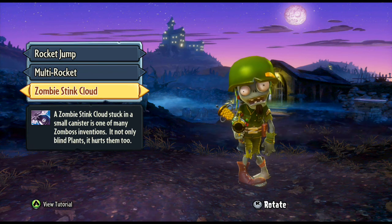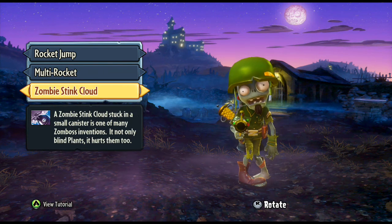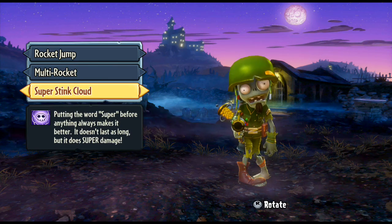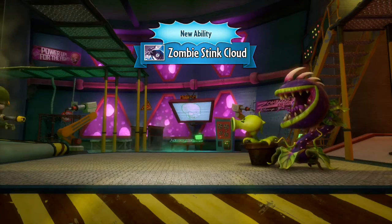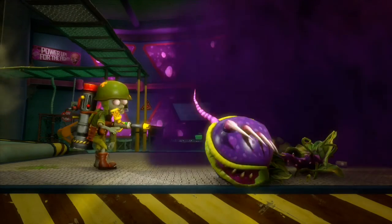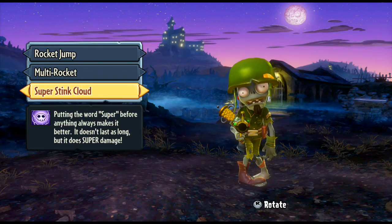Then you've also got the zombie stink cloud — it's basically a smoke grenade, but any plants that go into it pretty much get killed. They just slowly die. It can blind plant pots as well, which is very good, so you can cut off the line of sight. The super stink cloud doesn't last quite as long but does more damage, so I stick with that one. You can see the plant pot can see you, and then you can cut off the line of sight and it will also kill them off.